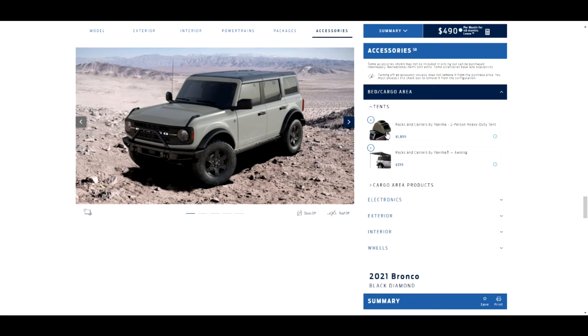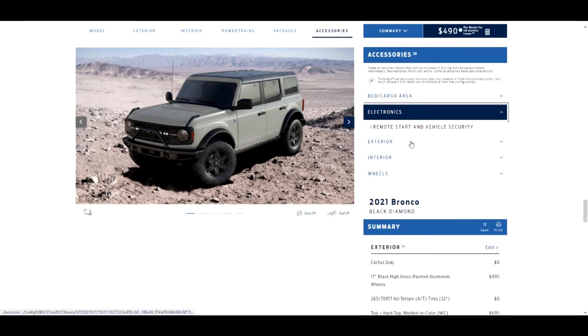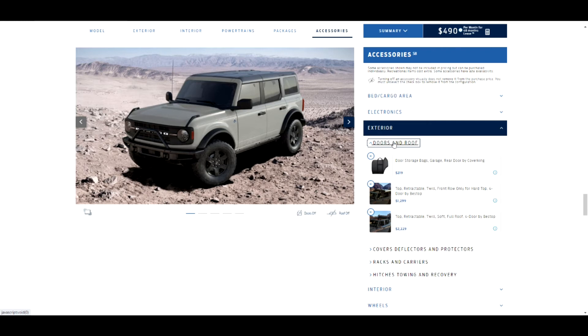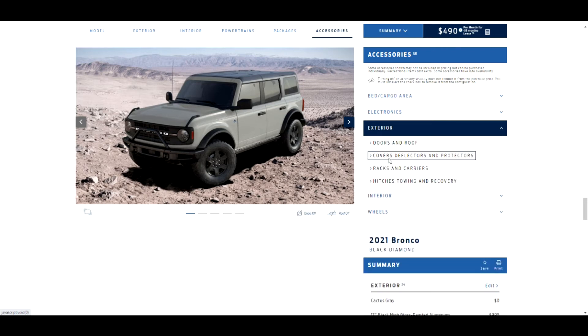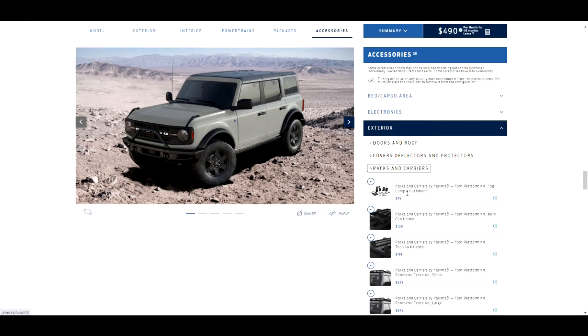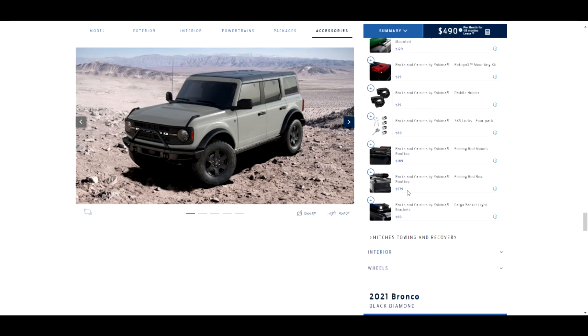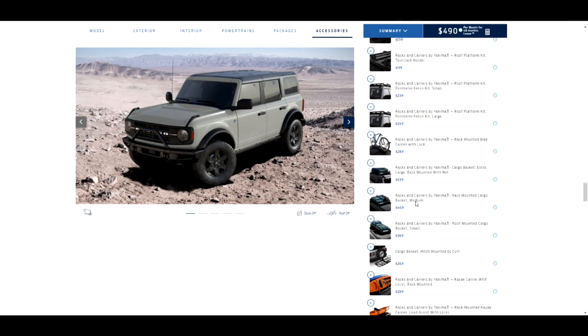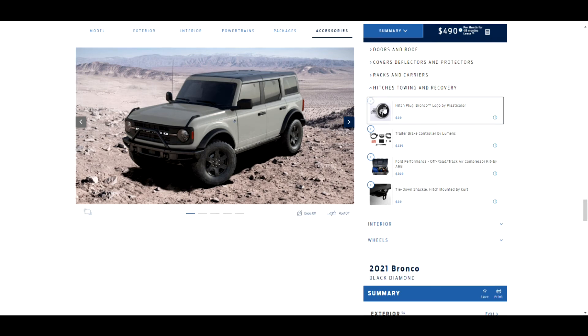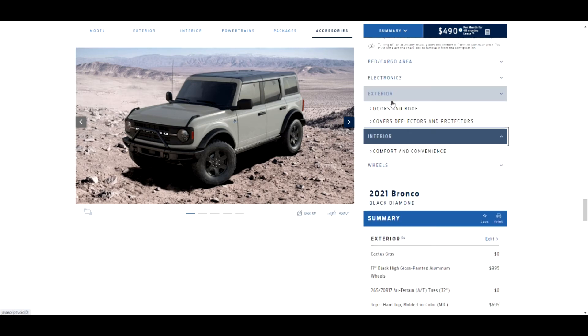Adding the mid package, Sasquatch package, and towing capable package. There are some tent options too — wow, those look pretty nice. There are a ton of electronics, rack, and roof accessory options — comparable to Subaru's level of aftermarket add-ons. Also looking at hitches and towing: going with the hitch plug with the Bronco logo. There's a trailer brake controller, full performance off-road track air capacity kit, and lots of other options — I like it.